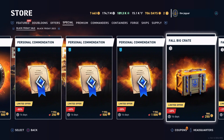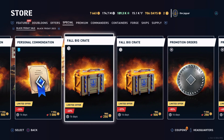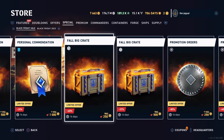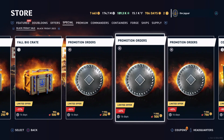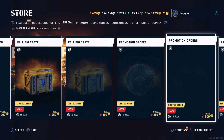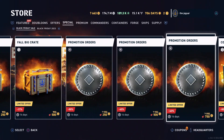Fall big crate — same thing, it ratchets up. When you buy the lower amount you get the higher amount next, but you start out at the lower price. Promotion orders — when you're first starting out I remember being desperate for promotion orders, so I would have snatched these up immediately. Let's see how many: 10 promotion orders. It did make a difference when you're trying to rank up those commanders in the early days.